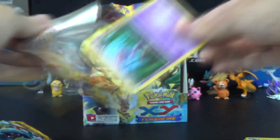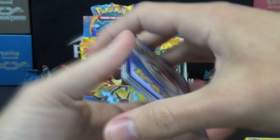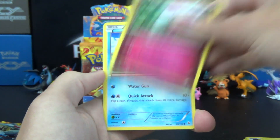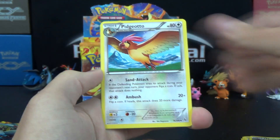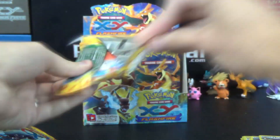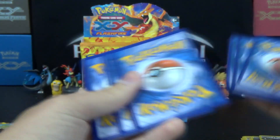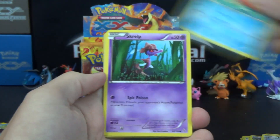Down the line, years from now, when people are picking up older sets and looking for just the cool stuff, I'm sure it will rise in value in due time. Just look at Fire Red, Leaf Green Charizard EX — obviously not playable, but because it's Charizard, because it's old and hard to come by, it has a lot of value. So it's a very awesome card to get.